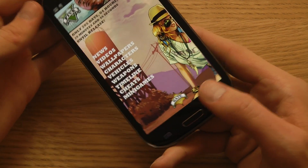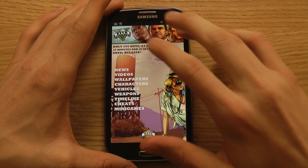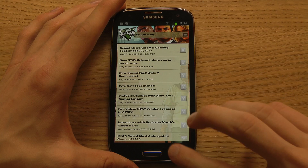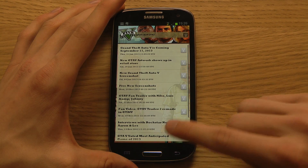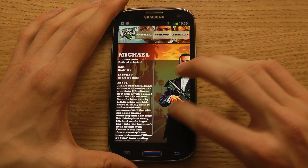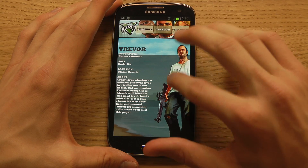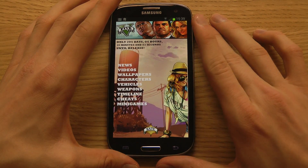Looking at some other things you get in this app — there's a news section where you see all the latest news and everything going on. Grand Theft Auto 5 is coming September 17th, 2013. There are links to GTA 5 artwork, interviews, and official stuff. In the character section, they've put down some hardcore work with details about Franklin, Trevor, and all the main characters.